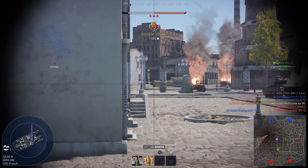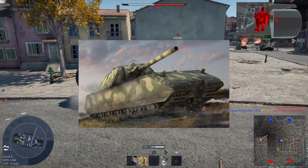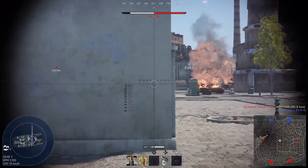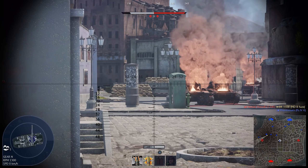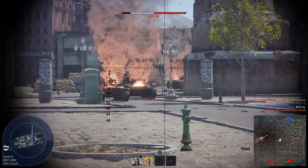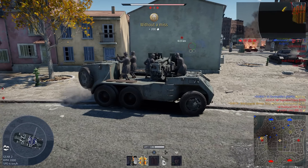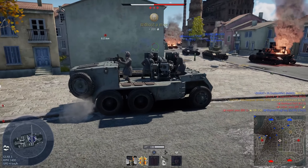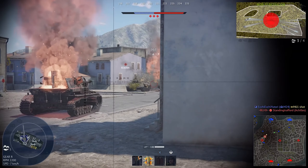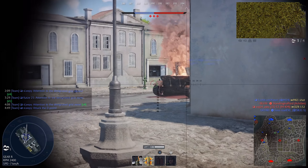First of all, if you aren't in possession of the Mighty Mouse, you should know that this is the only time of the year that this rare heavy is coming back to the game. For you to get your hands on this moving bunker, you need to have unlocked rank 5 of the German Tech Tree. In other words, you need to purchase at least 6 vehicles of rank 4 to have the Mouse available for research. Once you do, spend at least one research point in the Mouse once it is available, and you'll have it in your Tech Tree forever, even after the event ends.